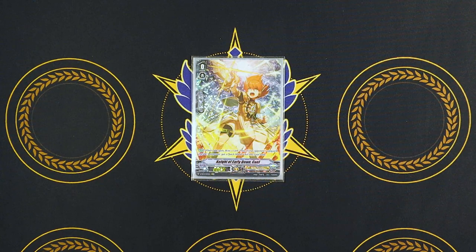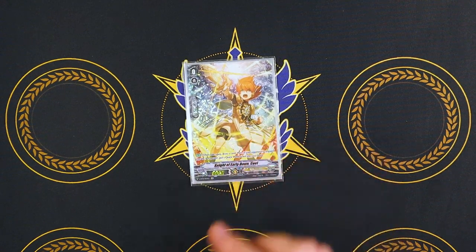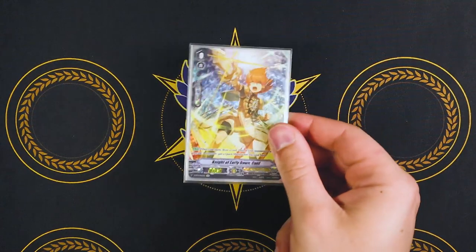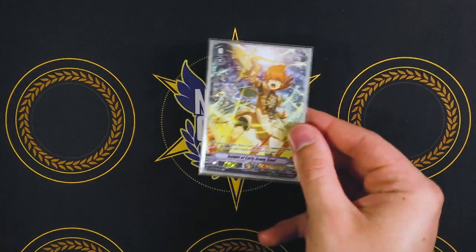Starting off with our starter, our Knight of Early Dawn, Coel. According to some players, this is not the optimal starter, just because it gives away that you're not playing Ezel. But to that I say, I don't need my opponent to know that I'm playing Ezel. All I need them to know is that I'm still going to win regardless. Also, Kirif doesn't come SP, so we're running Coel.